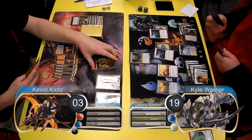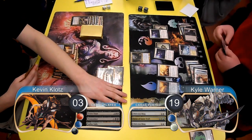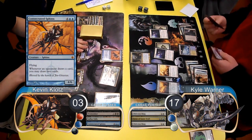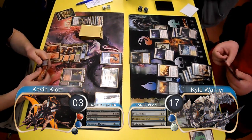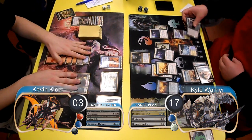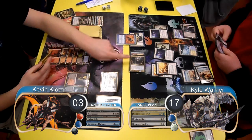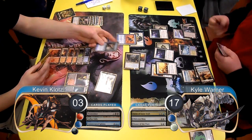For my next turn I started off by attacking with my 2 Zombie tokens. Kyle decided to eat one of them with his Geist and take 2 damage, going down to 17. Then post-combat I resolved a Consecrated Sphinx, allowing me to block his Angel next turn. I drew 2 cards with my Sphinx when Kyle drew his card. He then played a 2nd Honor of the Pure, buffing his creatures even more, and then equipped his sword to his Geist. He then attacked with the Geist and made himself an Angel. Unfortunately for me, the Angel was now big enough to kill my Sphinx and I was forced to chump block, losing both of my creatures.